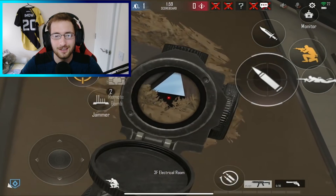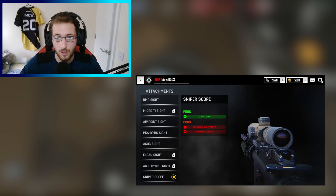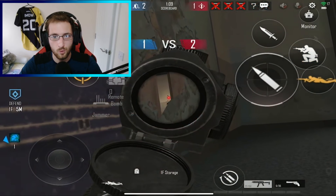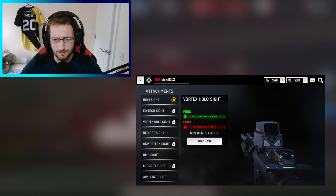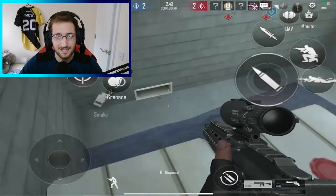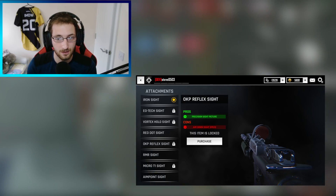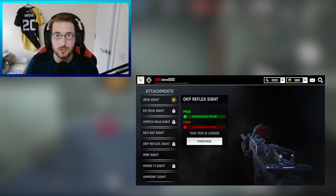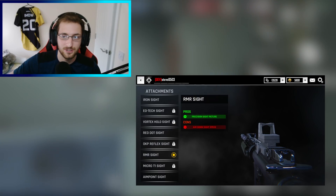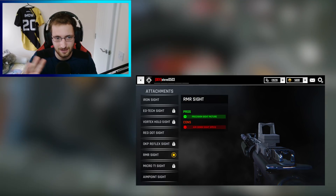The sniper scope looks very very juicy to be quite honest. Moving on, we've got the Vortex holo sight, which looks completely different to what I'm used to seeing in any other FPS game — quite fancy. Then there's the OKP reflex sight, which we are familiar with from Call of Duty as it was recently added to their loadouts. And last but not least, the RMR site — probably going to be one of the most used sights. It's more of a red dot sight with a very open ADS and field of view space.